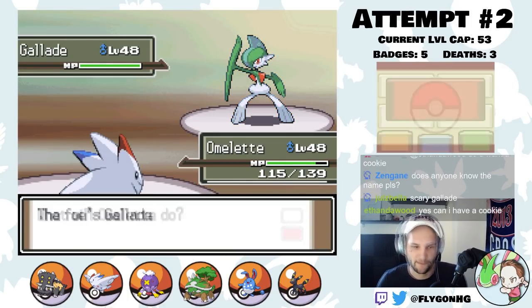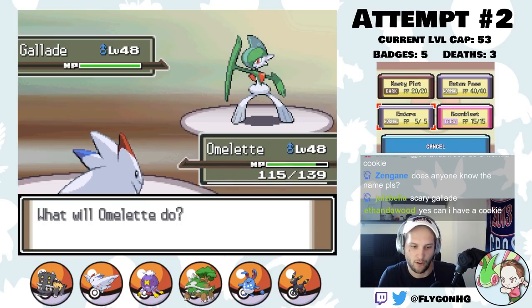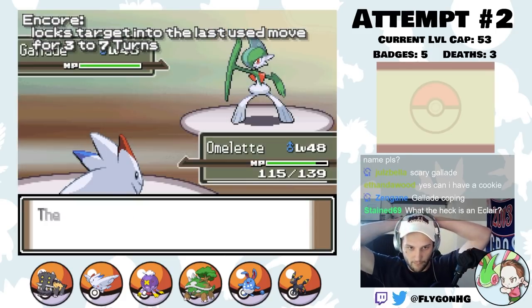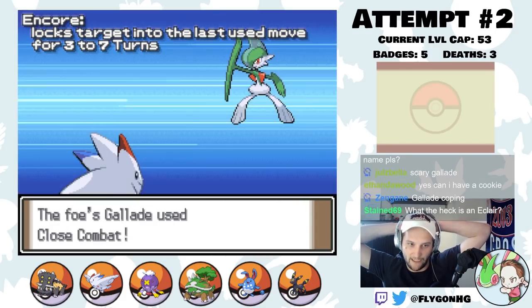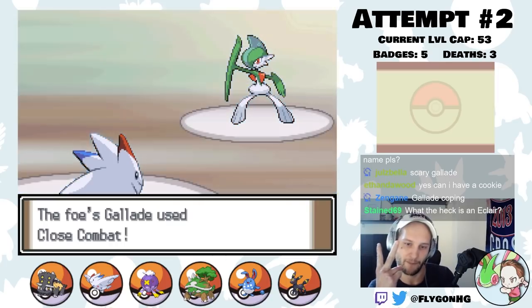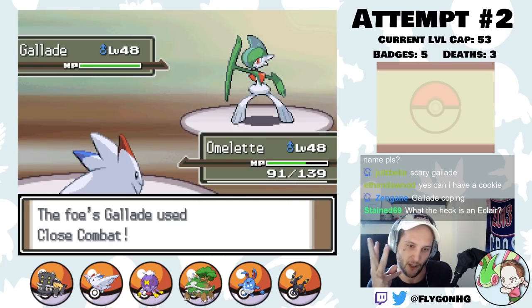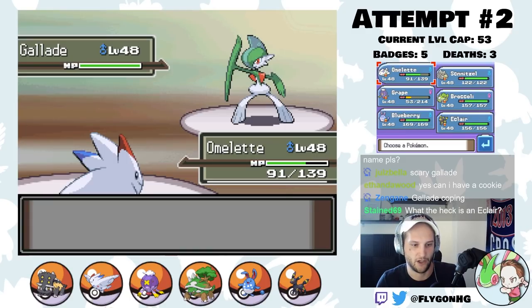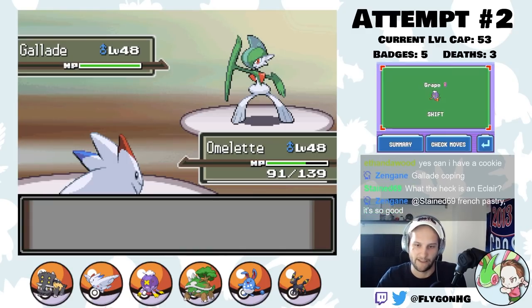Now we're going to Encore this. The AI is kind of dumb about Encore, so it'll stay in even though it's doing piss all damage. This has used two Close Combats. We've got three more to go. Not a crit. Nice.